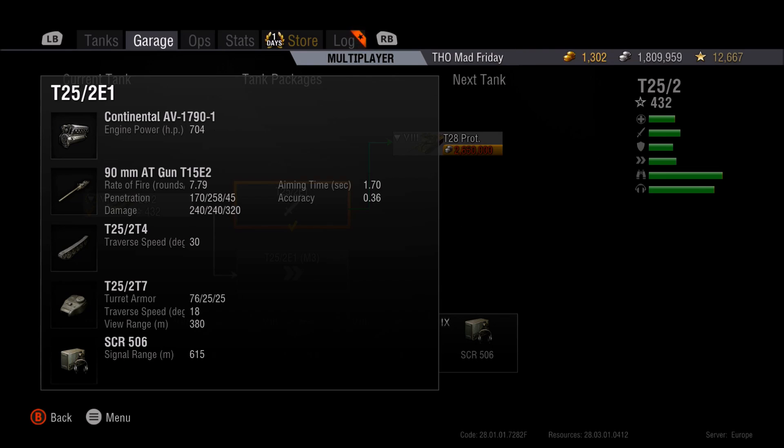With the 704 horsepower engine and upgraded 90mm, you get a slight buff in rate of fire and penetration on standard AP rounds — going from 160 to 170 pen. I do use quite a few APCR rounds in this tank to compensate, as even at tier 7, things like the Tiger with 170 pen can be troublesome unless you're very close. The premium ammo is APCR with a penetration of 258mm — plenty enough to deal with most things this tank can meet.